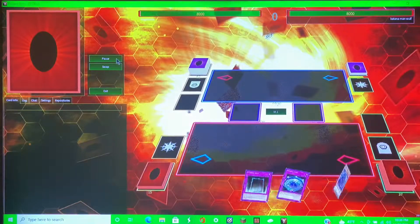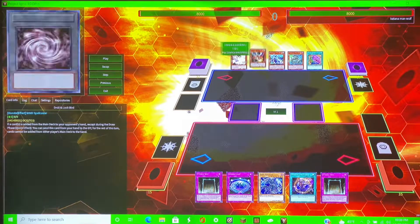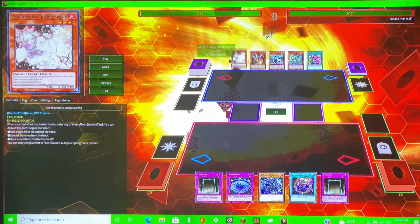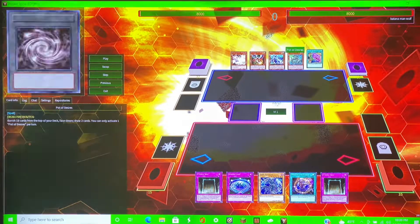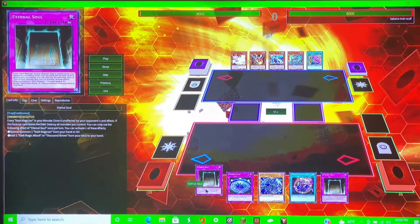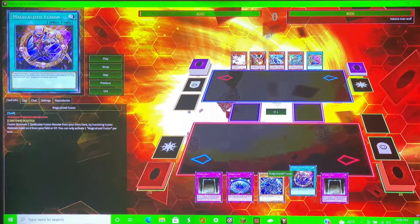I'm going to load the replay. Alright, so I'm at the bottom and his hand consists of Ash Blossom and Droll and Lockbird — that is the worst combo you could give this man against my Dark Magician deck. He has a Sword Soul of Moje, an Arch Nemesis Protos, and a Pot of Desires. I also have two Eternal Souls, a Summon Limit, a Dark Magician, and a Magical Eyes Fusion. So you can kind of guess — I'm bricked.